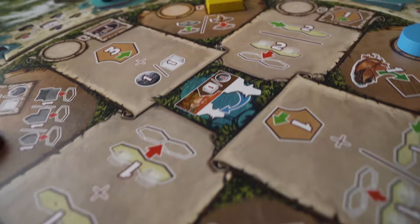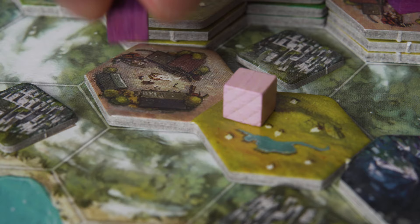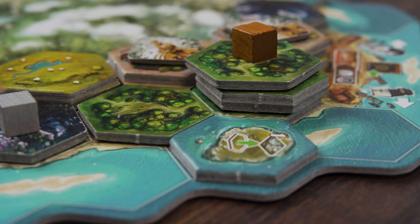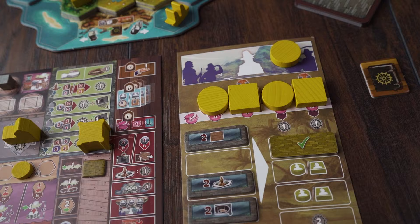Cooper Island features a beautiful three-dimensional tile lane system to manage and track your resources. As you explore the island, you'll uncover different types of terrain, each with their own type of resource. You can further develop the terrain to increase the amount of resources gained from each space. This is represented by the height of each cube — the higher the cube, the more resources it represents. All of your hard work now comes to life in three dimensions.